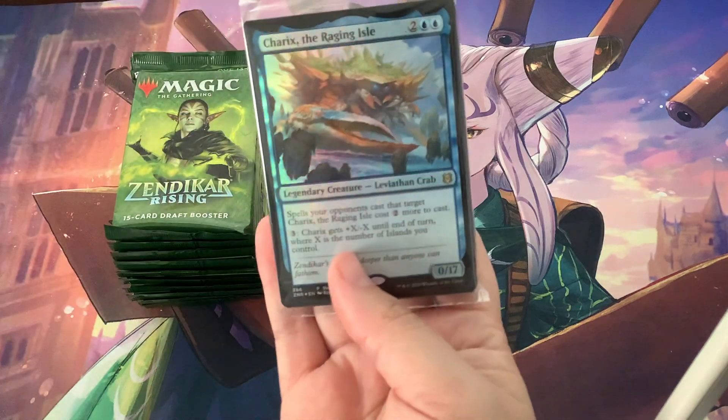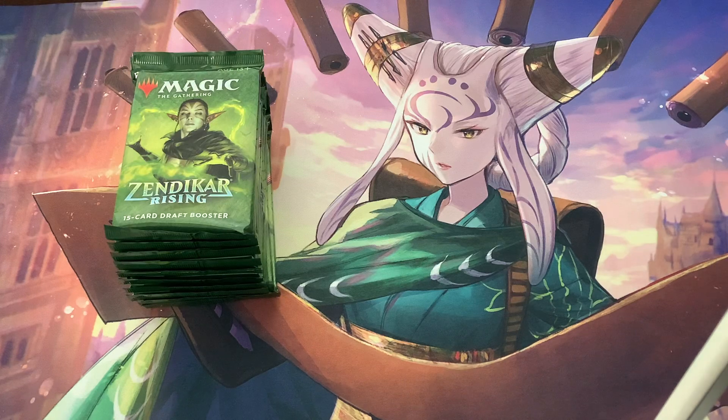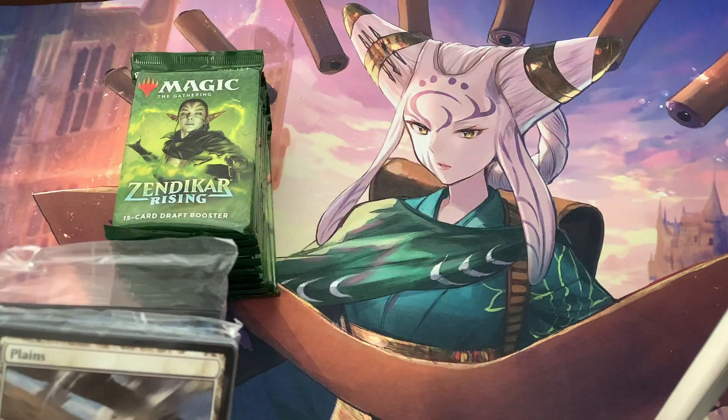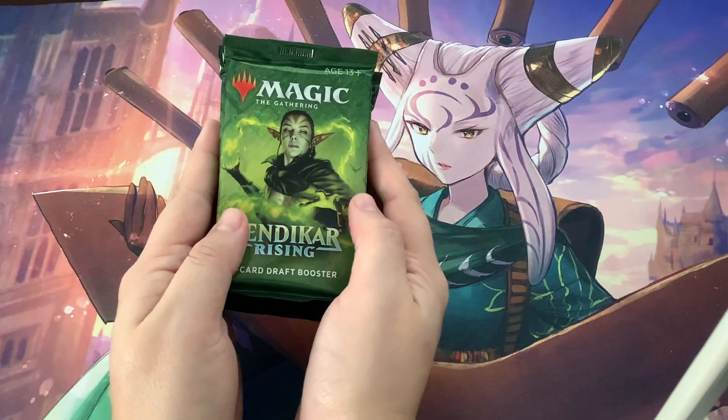Here are our packs, and then we got the lands. We got a foil Leviathan Crab — nice! These are just normal things you guys probably don't want to see, so I'm leaving that off to the side. Now this is where the fun begins — these guys, this is what you want.